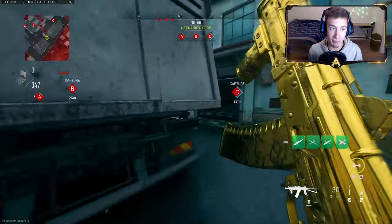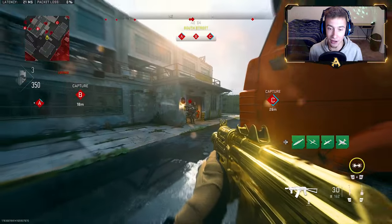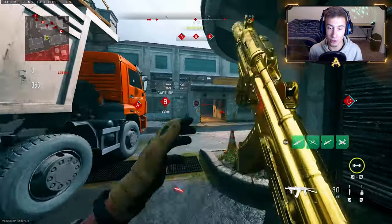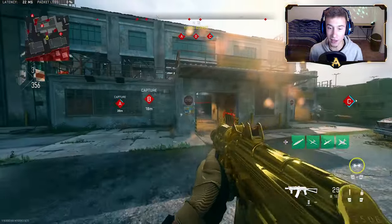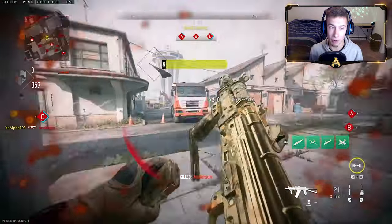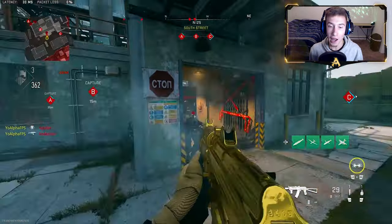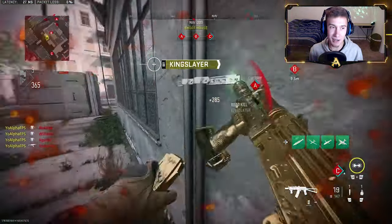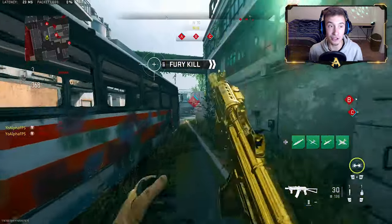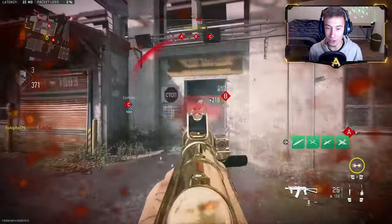To find your perfect sensitivity, come up close to these bots and whenever you're not aiming down sights, try to track them with your crosshairs. If you can track them with your crosshairs without ADS-ing, that should be your perfect sensitivity.